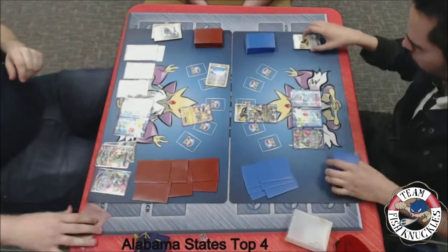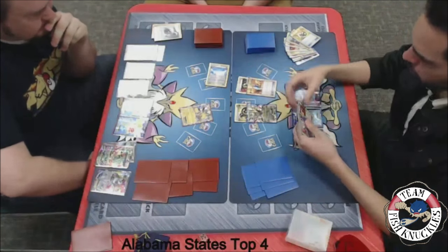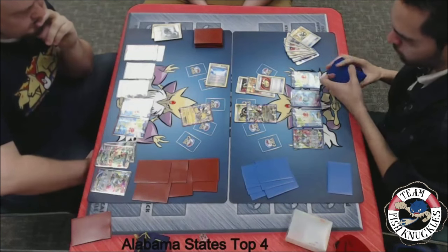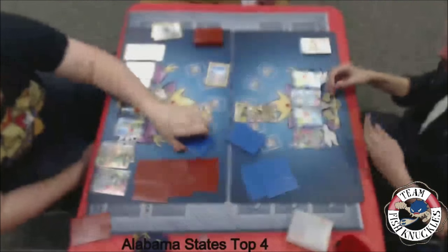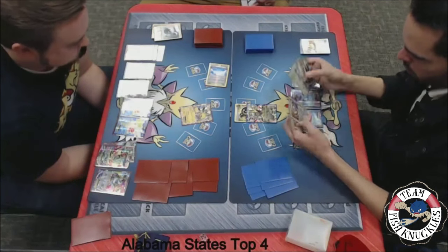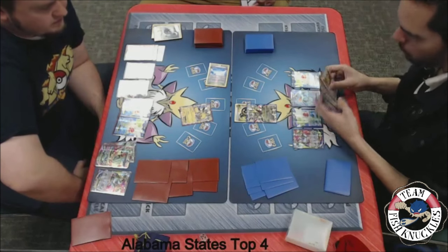We see a Toad as well, but Jose needs to find an Energy — either DCE or Double Dragon, either one works. He has the option to play both. We see an Ultra Ball discarding a Muscle Band and a VS Seeker, grabbing another Shaymin. He is looking for energy to use Chaos Wheel to put Blake in a bad position where Blake won't be able to play Stadiums, Tool Cards, or Special Energies. Shaymin is setting up — can he find an Energy? I see an AZ but I do not see an Energy right now, so this is not looking good for Jose.